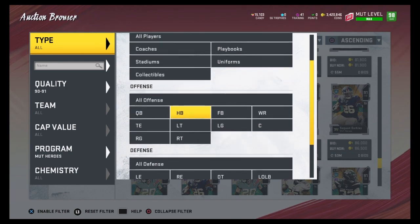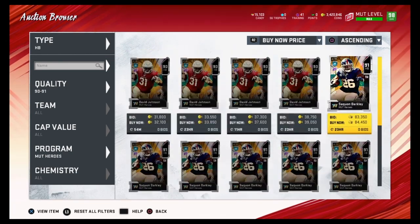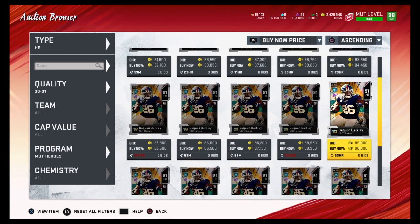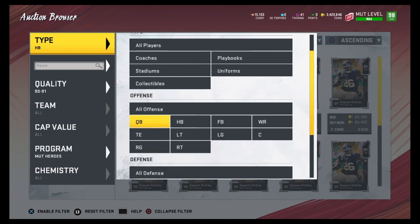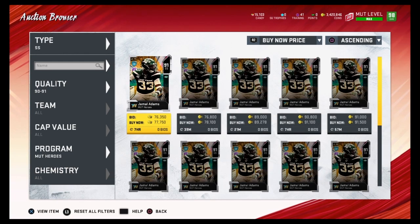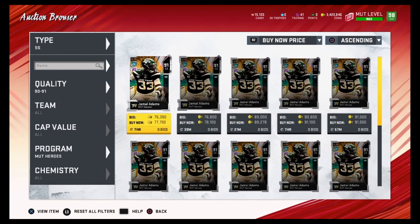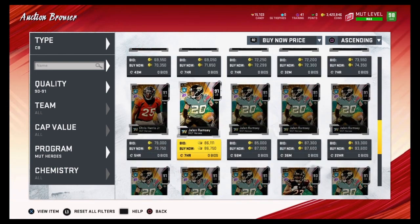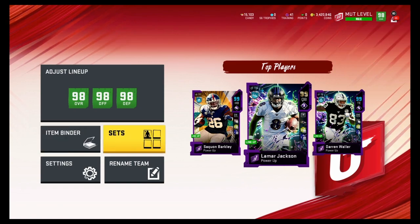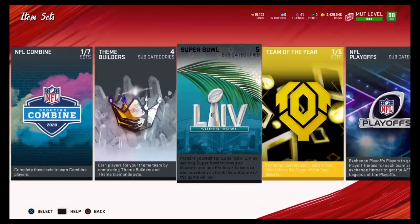There are three MUT hero players going for a lot of coins. First is Saquon Barkley — he's going for about 84k, which after tax is about 75k. I'm showing these MUT heroes because their prices vary a lot. Yesterday Saquon Barkley was going for about 60k, and Jamal Adams was going for about 60k too; now they're going for around 80k. Jalen Ramsey is going for about 80k as well. You always want to check these prices and see if you can complete the set cheaply.